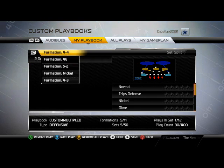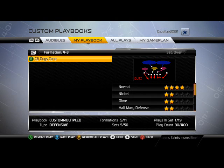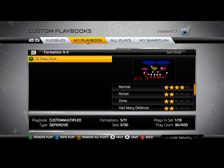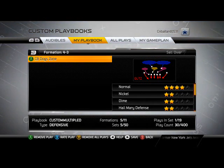The number 2 run defense in Madden NFL 25 is my personal favorite — the 4-3 Over CB Dog Zone. It shuts down everything; I don't know exactly why, it just does. The cornerback blitzes make it extremely effective for stopping the run. The one problem is it's a quarterback blitz, so if your opponent is on their toes and recognizes the heavy corner pressure, they can attack you over the top with the right personnel.